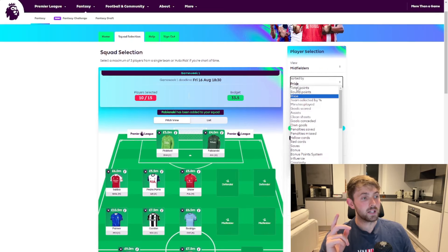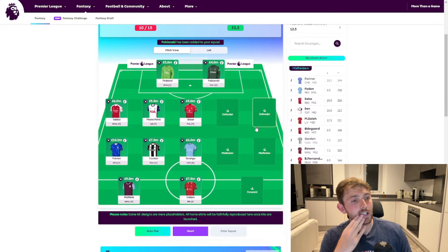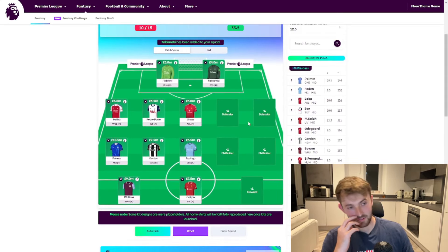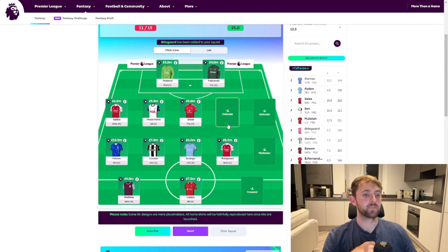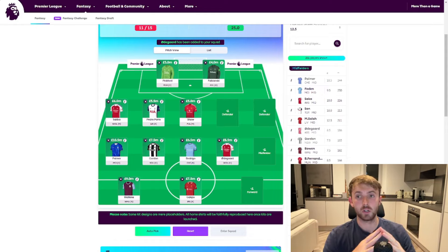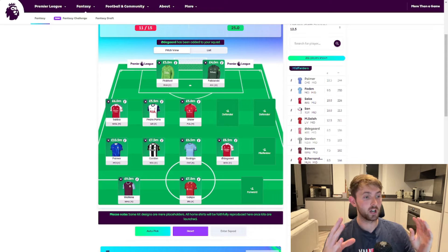Moving back to the midfield — it's not an easy decision. We're going to put Odegaard in. Arsenal are going to be good again this season, there's no point trying to skirt around it. Odegaard is a lot cheaper than Saka, he's their captain, he gets assists, and he crops up with the odd goal. I think we'll put Martin Odegaard in and see how we get on.